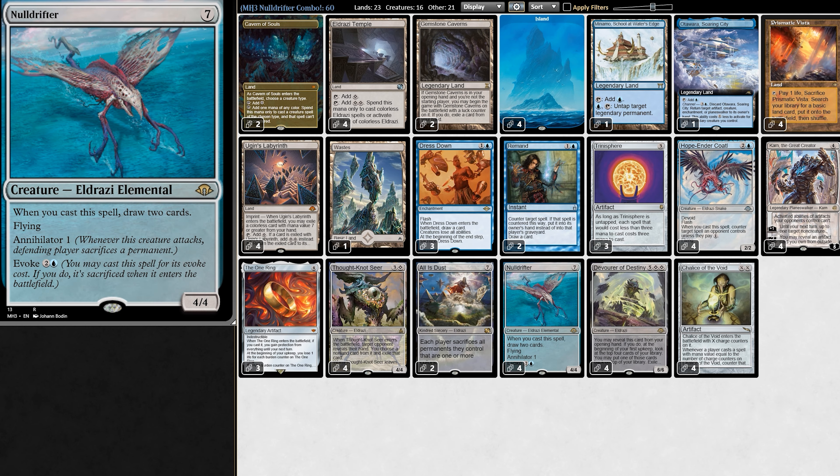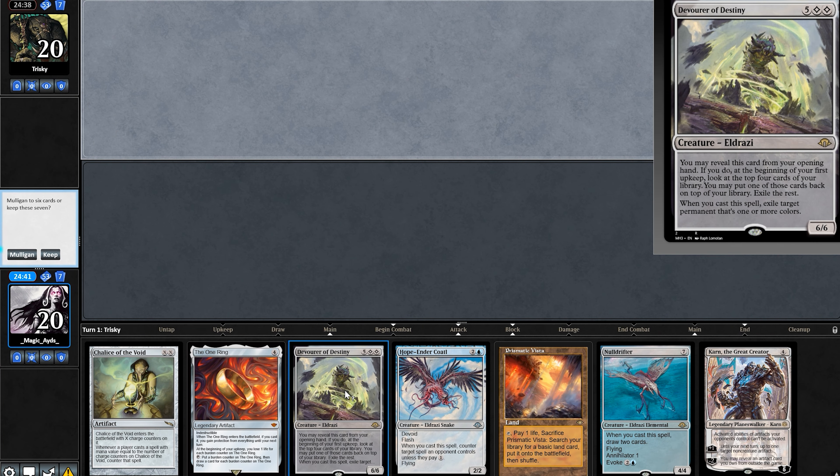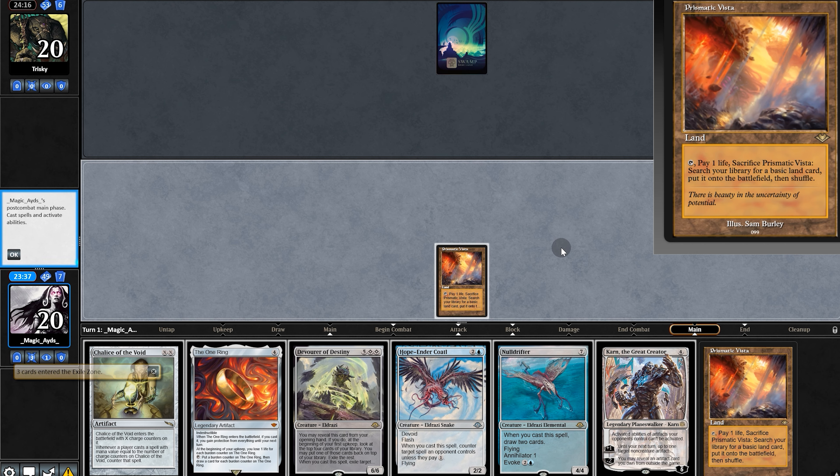Now it's time to see it in action — be sure to stick around, because we're in the middle of a giveaway. Opening hand: short on land, but we do have Devour so we're gonna keep. The opponent passes, and these all suck — we'll look for a land and then pass.